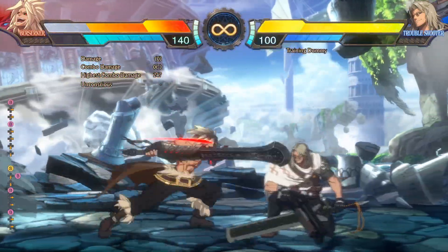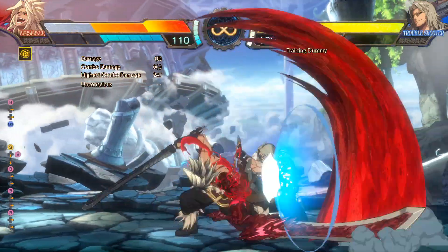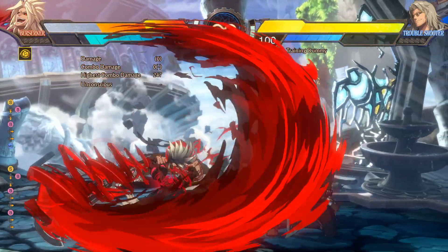5b and 2b are great neutral pokes. When in frenzy mode your normals get a follow-up and can often clip people trying to get away from you.